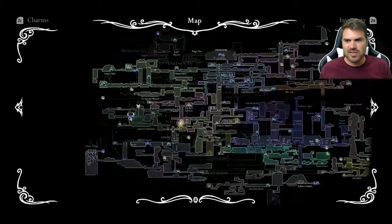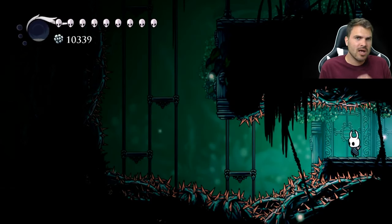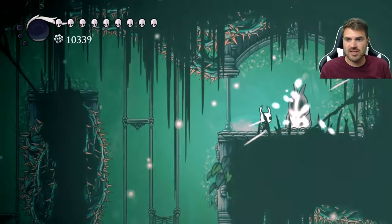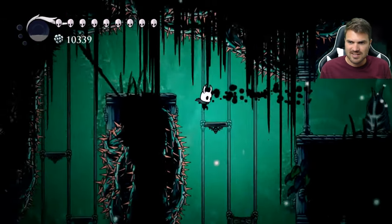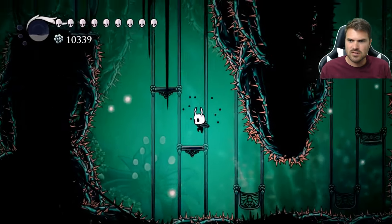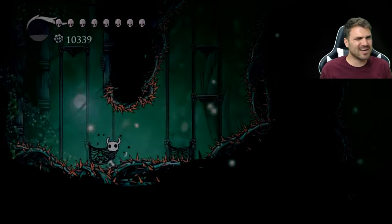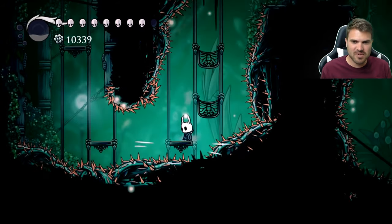I'm not going to lie, this little part right here where we start doing the platforming is kind of tough when you have Sharp Shadow because you have that 33% extra dash distance, but it's super helpful. It's also nice if you've got your double jump before you try doing this too. Just keep dropping down. You can also just fall straight down — I always miss that spot. Let me know in the comments if you messed up this platforming as well.